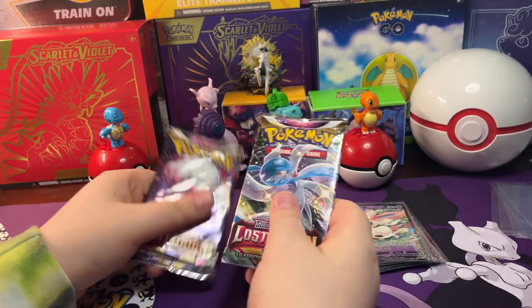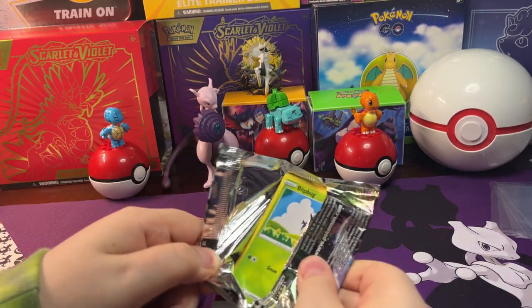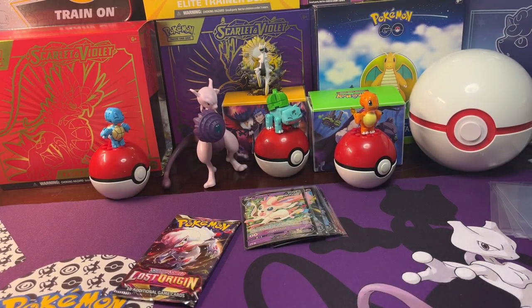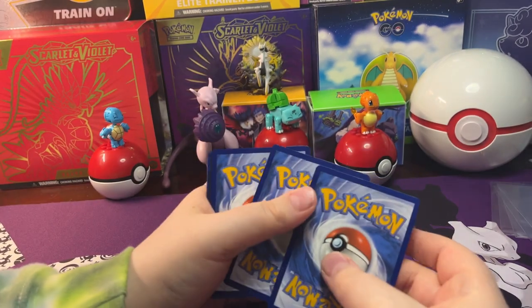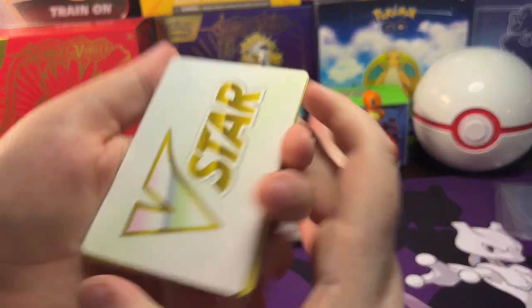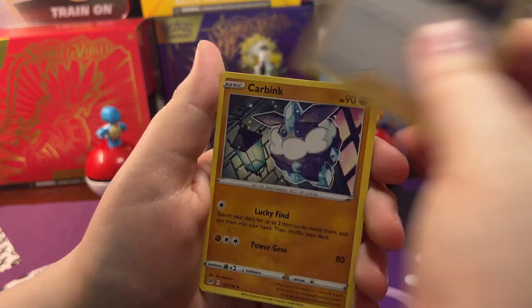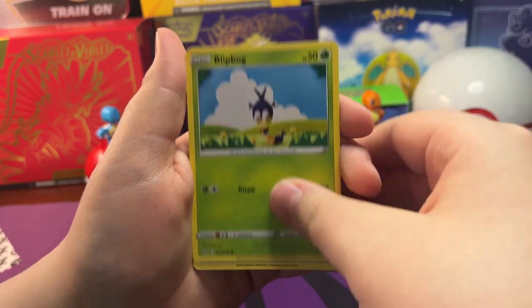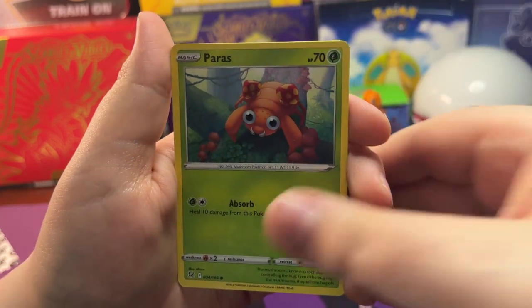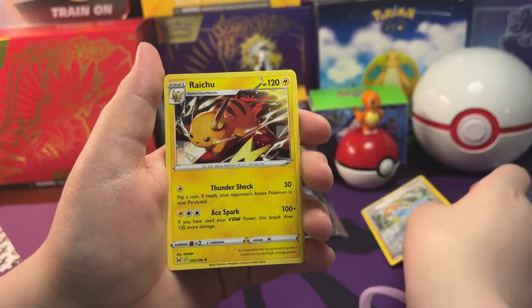So we're gonna start off with two Lost Origin packs and start opening. There's no Evolving Skies, but doesn't really matter - still a pretty cool lineup. So we got a Beast Ball marker, Machoke, Carbink, Gliscor, Pinion, Snorunt, Paras, and a Raichu.